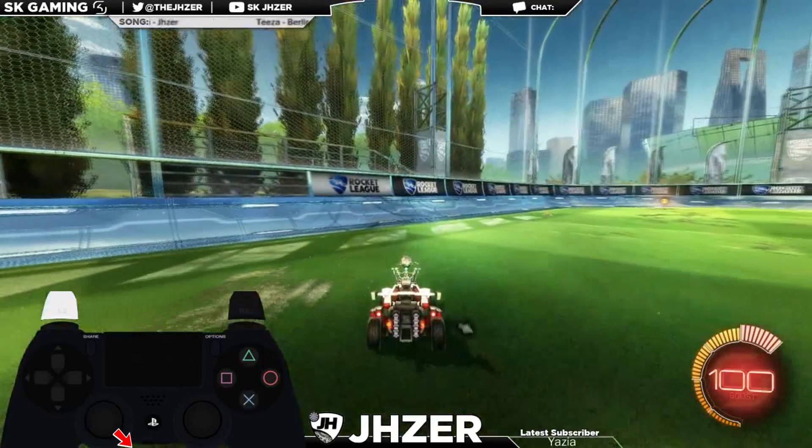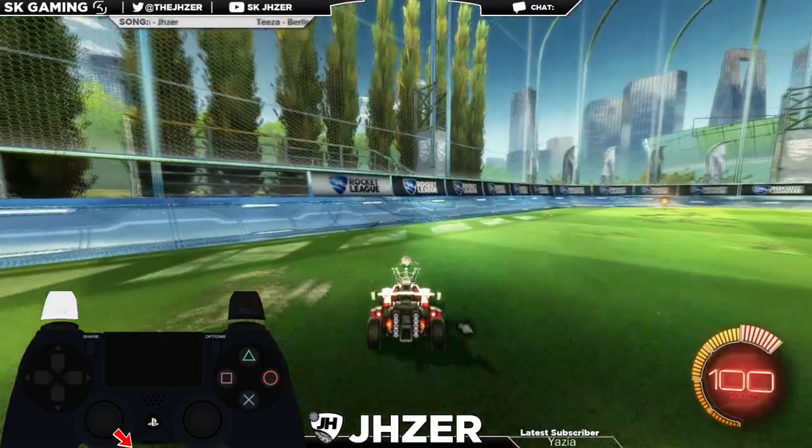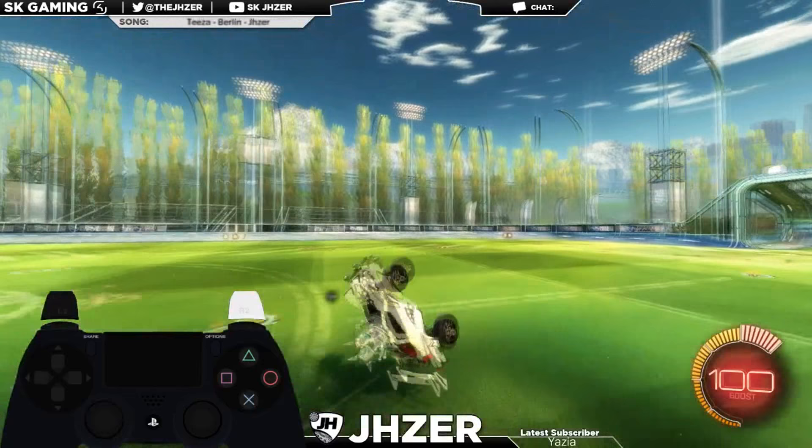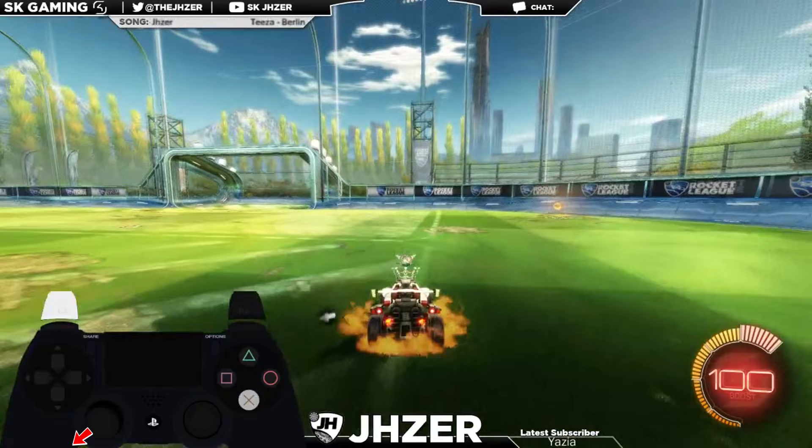The first way is to move your joystick to 5 o'clock, dodge and drag the joystick clockwise to 12 o'clock. And from the other side, start from 7 o'clock, dodge and drag the joystick counterclockwise to 12 o'clock.